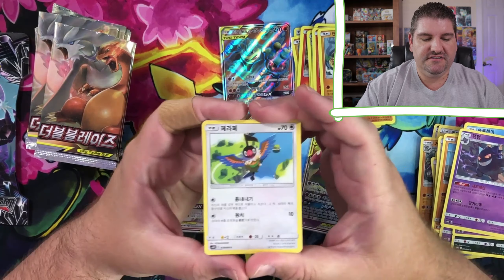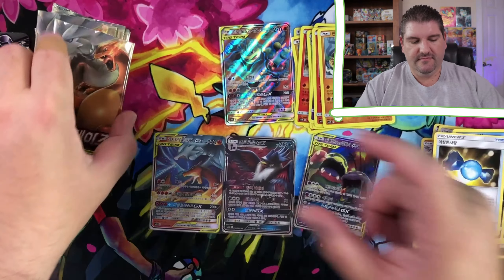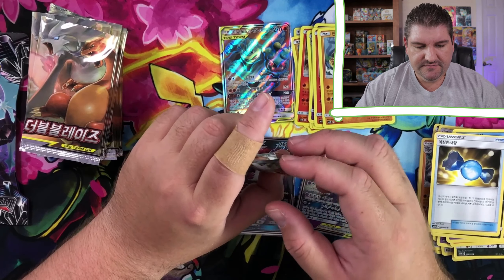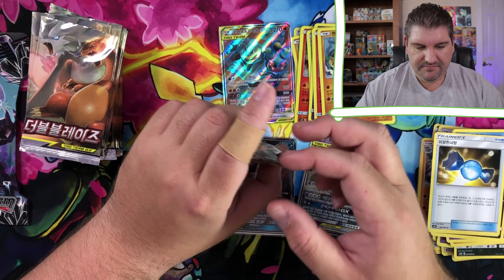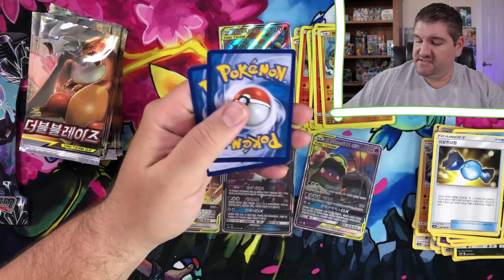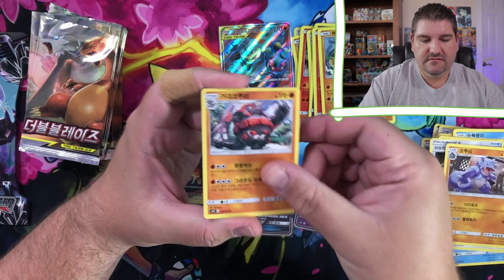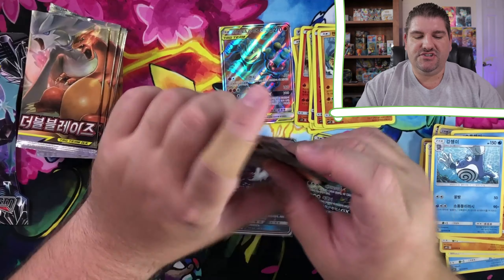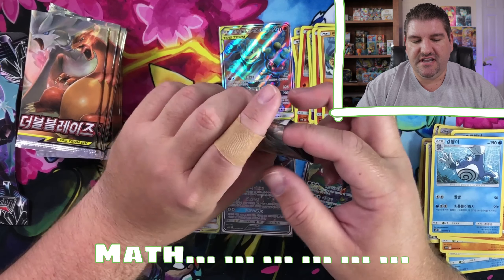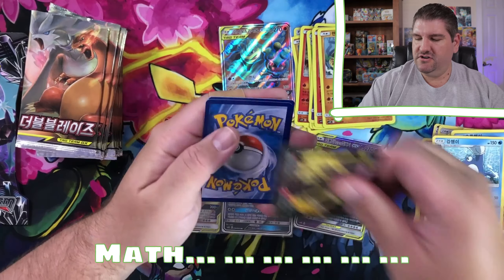So many cards in these boxes. There's only five cards per pack. And each box has 30 packs. It is quite a bit of cards. It's less than the English version, I believe, because in the English sets you get 36 packs and you get 10 to 11 cards per pack.